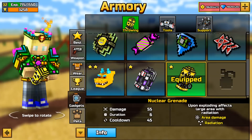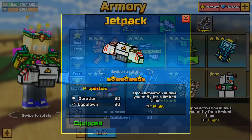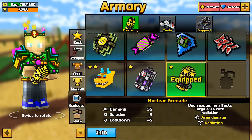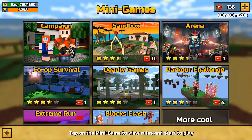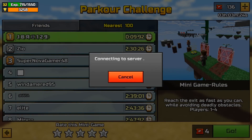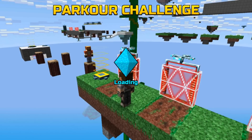First of all, you want to go to gadgets and go to tools and equip the jetpack. And then that's really all you need — you'll need nothing else. Then you'll need to go to minigames, parkour challenge, connect a server, let it connect, let it start the game, and then from there I'll show you what to do next.